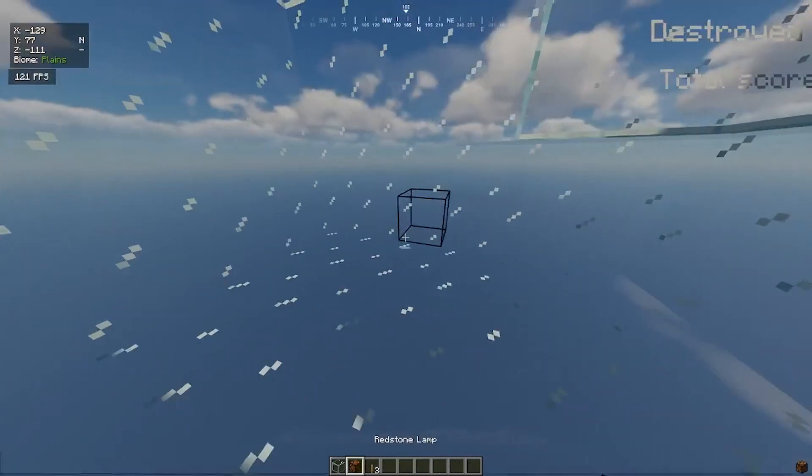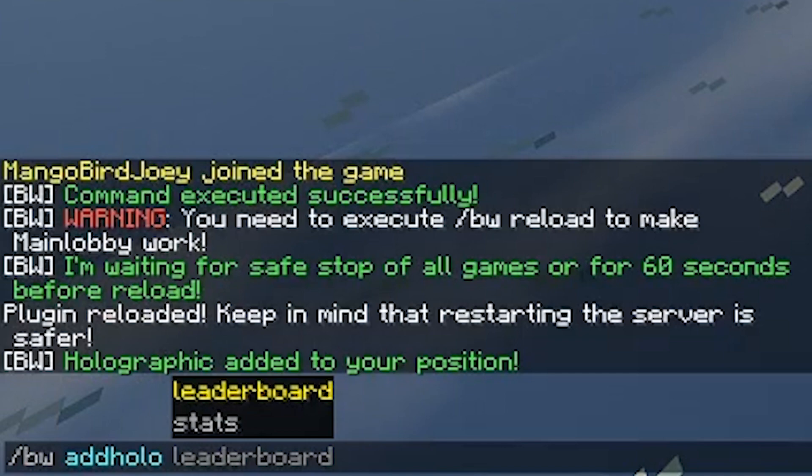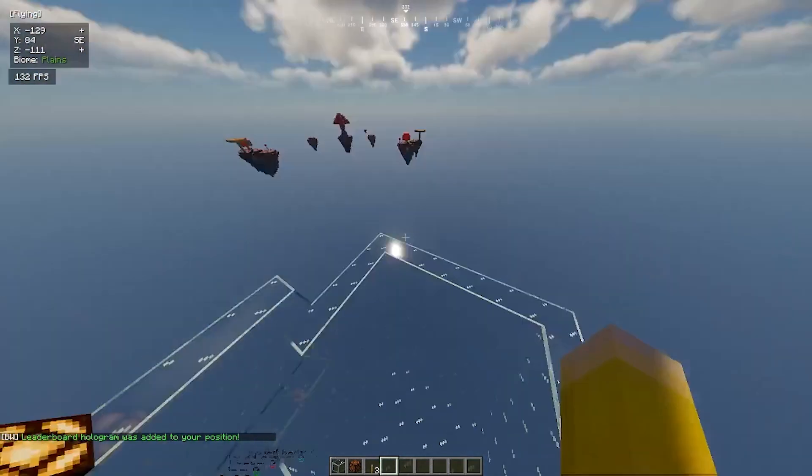Let's do the same here. We're going to do slash BW add color and let's put the leaderboard. So we've got the leaderboard now. There are no scores there because we don't have anything set up.